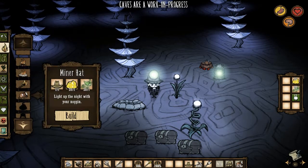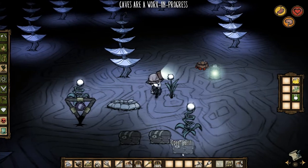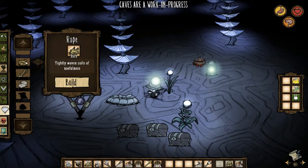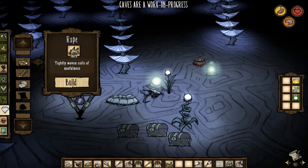We can make another one because I have a stack of fireflies and some gold and a straw hat. Every time a miner hat runs out of juice it turns into a straw hat, which you need in the first place to make one. Straw hat, one gold, one firefly - boom, another mining helmet. So we're good to go on the mining helmets. There's no grass down here, so you're going to have to bring your own grass or your own ropes.